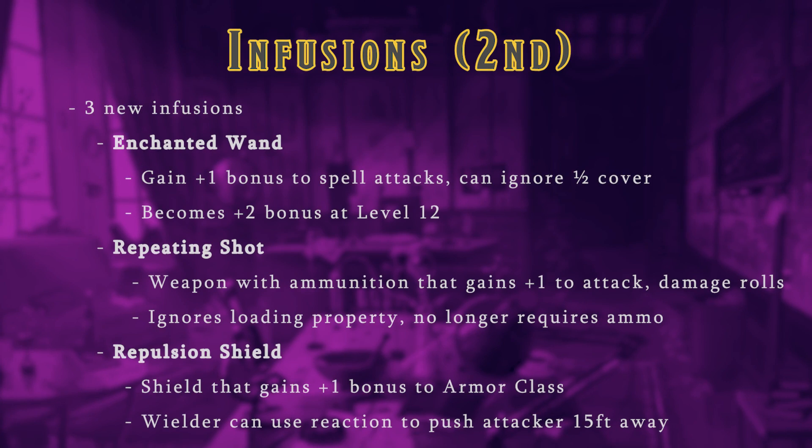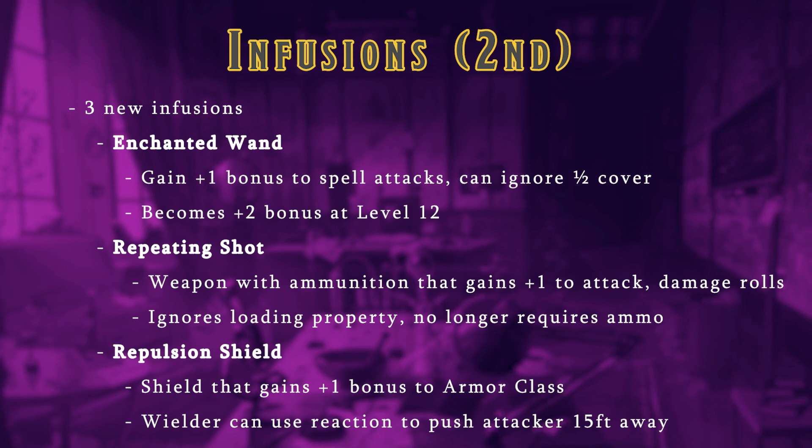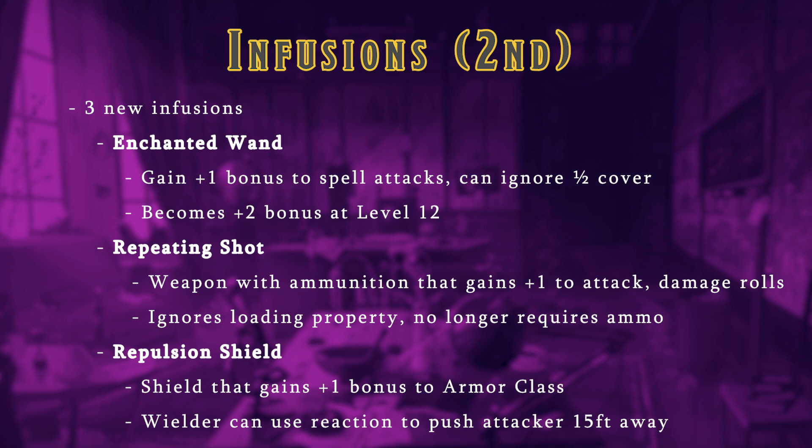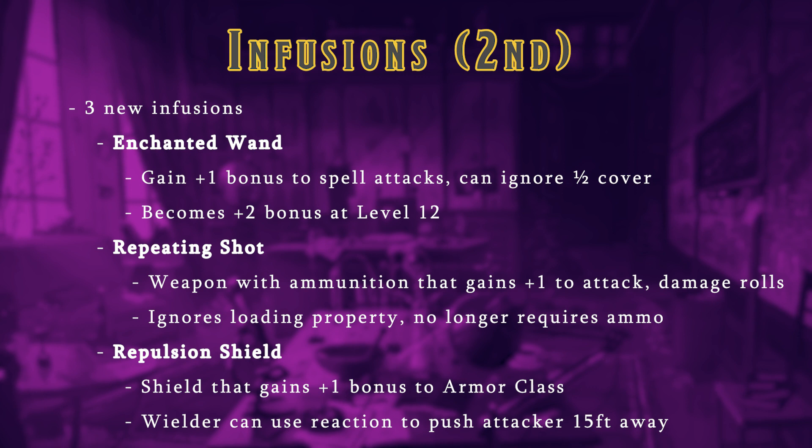Three new infusions have also been added, bringing the total amount of infusions from 8 to 11. Enchanted Wand is a modified wand that grants the wielder a +1 bonus to spell attack rolls, and it can ignore half cover when making an attack. The bonus increases to +2 at level 12. Repeating Shot is an infusion for weapons that have the Ammunition property. It grants a +1 bonus to attack and damage rolls, and ignores the loading and ammunition properties, letting you rapid fire magic bolts from your weapon.